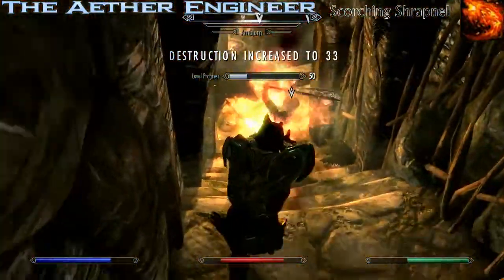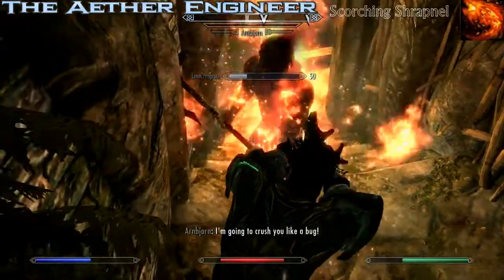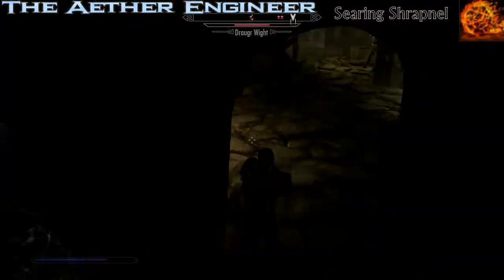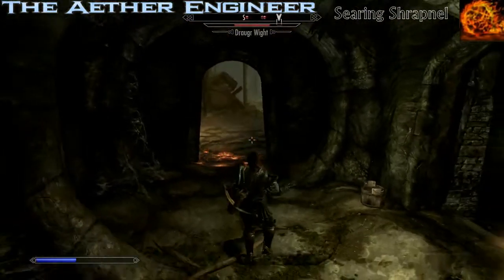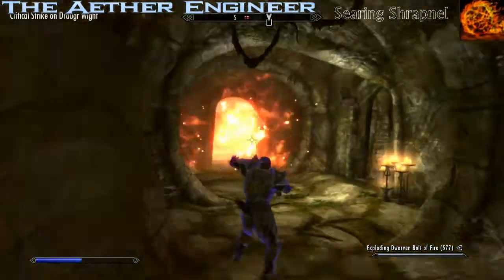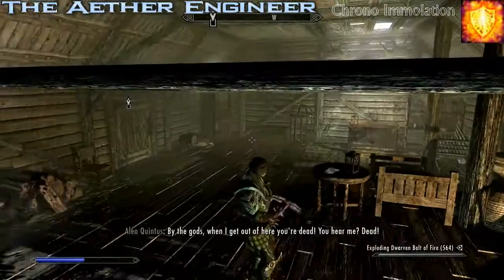They'll take extra damage from the fire rune trap, still remain on fire, and take even more damage from your flames. The second move, Searing Shrapnel, is a variation on the first move except you'll utilize your crossbow instead. If you have a dwarven crossbow with exploding fire rounds you'll get even more fire damage added on.